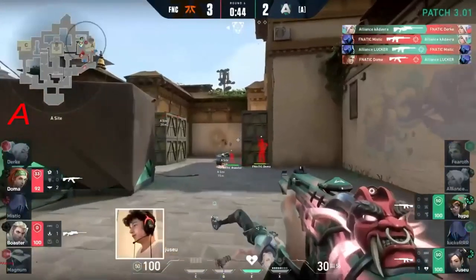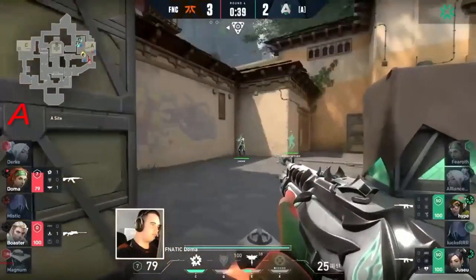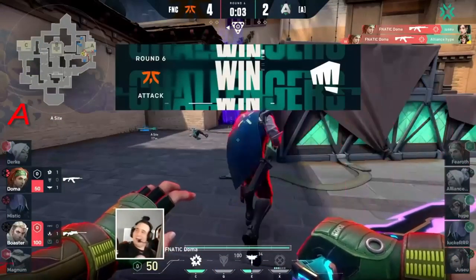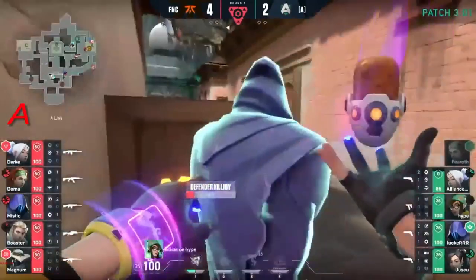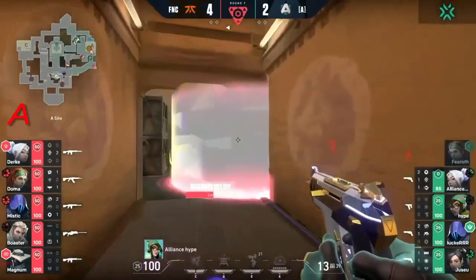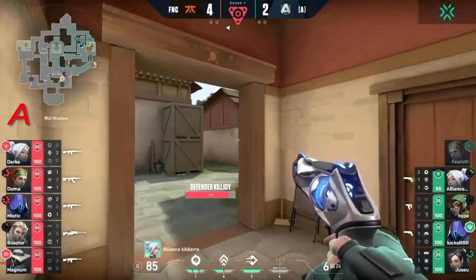First kill found, the second is not granted, and suddenly the defense on the A side is somewhat weakened. You've got to get the spike down, and Doma's on it with a triple. The weaponry is not really inviting you to take such a well-fortified site. This is the standard place for the Killjoy to drop the ultimate, getting those lineups. The question is: does Boaster have the counter-lineups to get rid of it immediately with those shock darts?